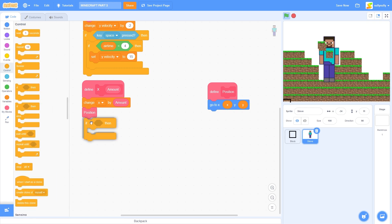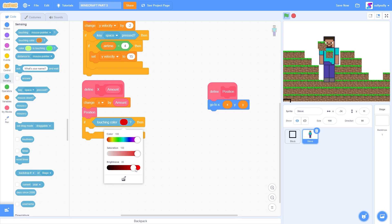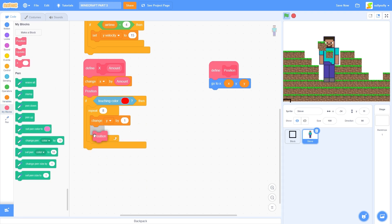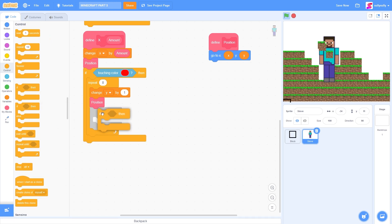Let's drag out if then. And we need to detect if we are touching the hitbox. Previously, we made the hitbox red. So let's change this to the color red. So let's drag out repeat 8. Let's move ourselves up by using change Y by 1. And we need a position block. And if we have moved out of the ground, then let's stop this script.